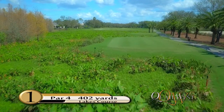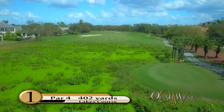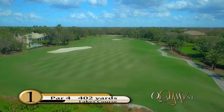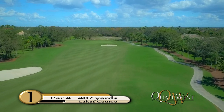Good starting holes greet players with a gentle handshake and a warm welcome to the course. This mid-length par 4 does just that with its generous width in the tee shot landing area. Players who favor the left side near the fairway bunker will be rewarded, as this will open up the best angle and view into the green and avoid the blocking foreground bunker on the right.